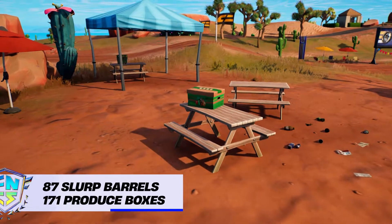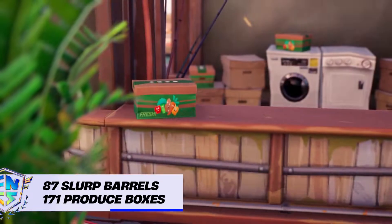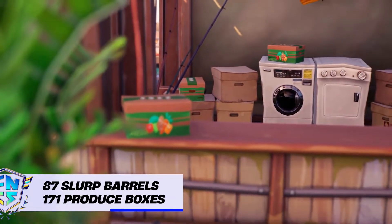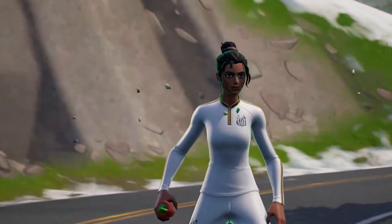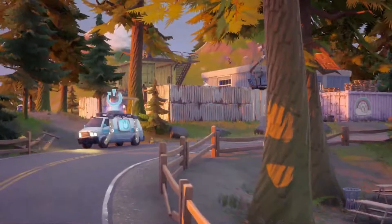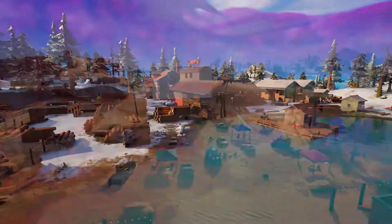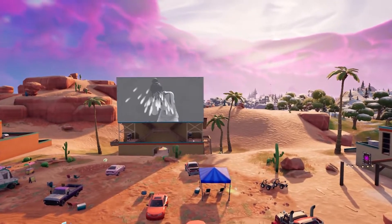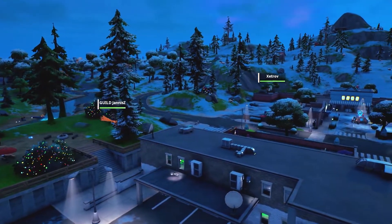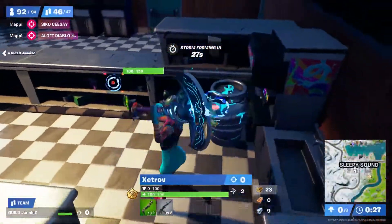There are also 171 produce boxes spread relatively evenly throughout the map, so a lot more players and teams will get access to not only the free shield from these but also the peppers for enhanced movement speed. Last chapter, all the pepper spawns were basically limited to one POI — Catty Corner — but now the majority of named POIs have access to these, outside of Rocky Reels. Teams like Janus and Vortex, who placed second in the first cash cup of the season, heavily utilize this in their early game strategy.